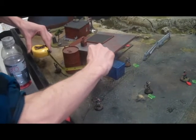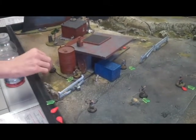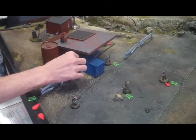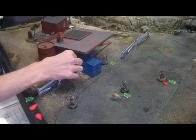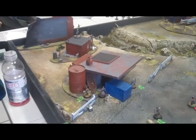Movement is semi-random. It is the movement characteristic plus d6 per action point used. Basically, using an action point — if you have a movement of four — will allow you to move four inches plus d6.